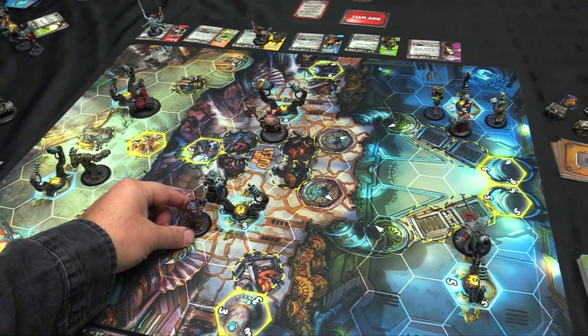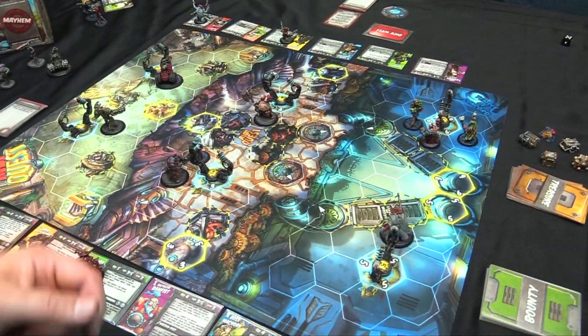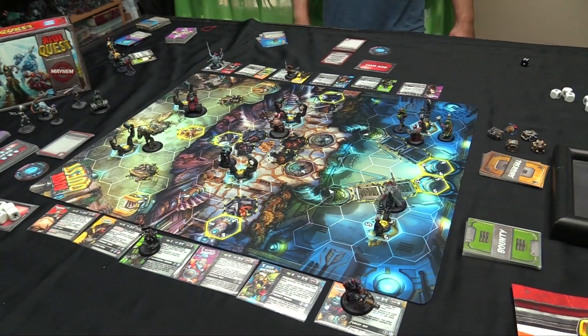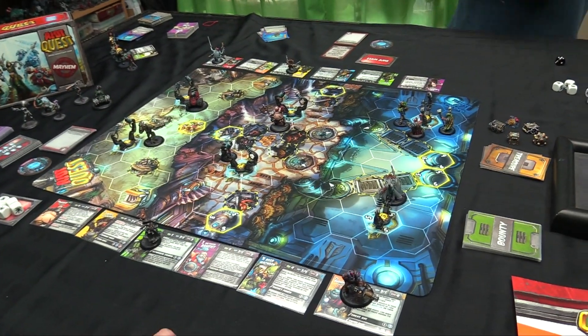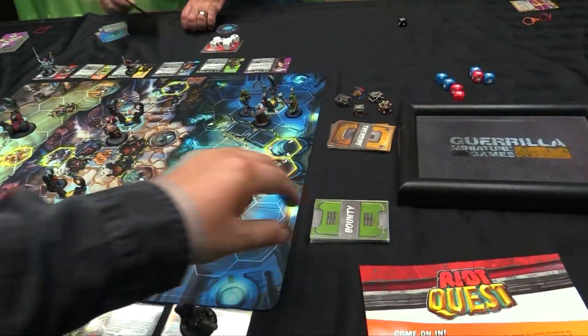You know why stealth doesn't work? That's right — stealth don't work like that. We should have two in reserve. So it's going to be flip a treasure and flip a bounty, so starting bounties.